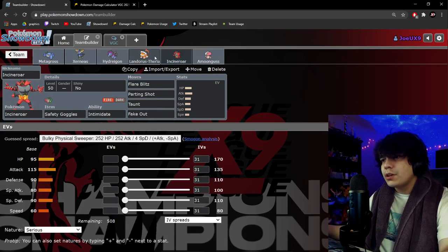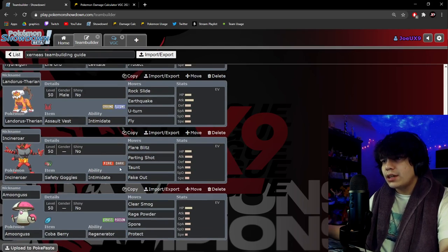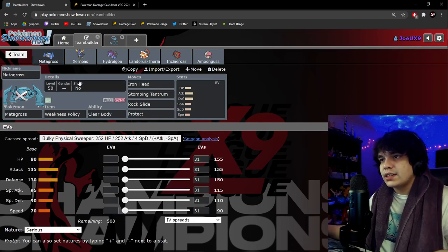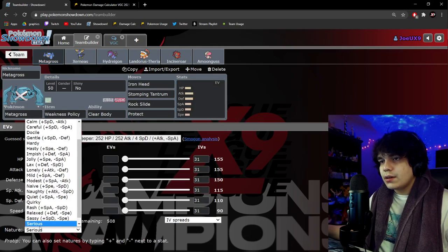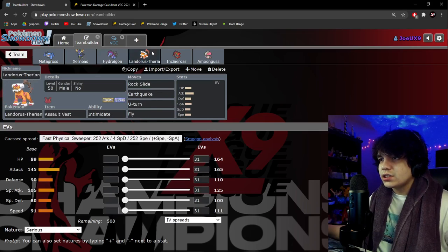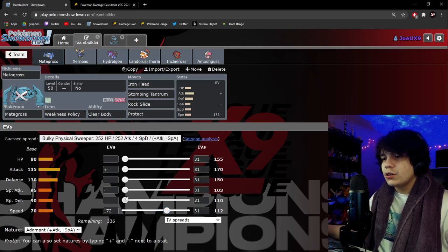If you always have questions, leave them in the comments. Let me know if you'd like to see more of this series. Now we're going to go into EVs. When EV training, the main thing to keep in mind is what speed tier you want to hit. For Metagross, Charizard looks a little annoying for this team. After an Airstream I'd like to outspeed it with Metagross to get a Rock Slide off. Outspeeding Urshifu is also useful — if it's on its Sash after an Airstream, being at 172 Speed allows you to outspeed and pick it off.